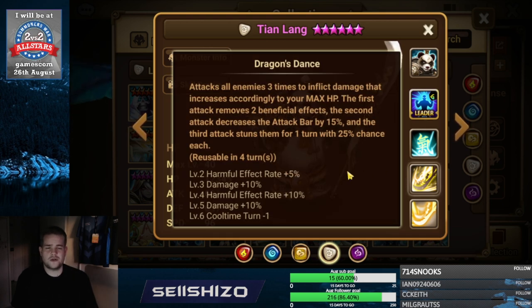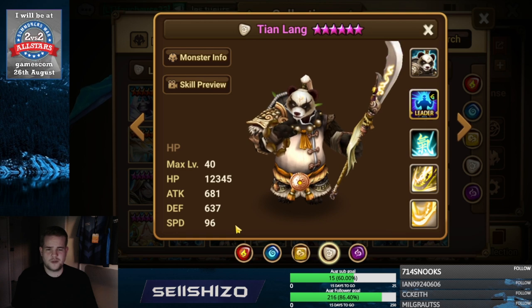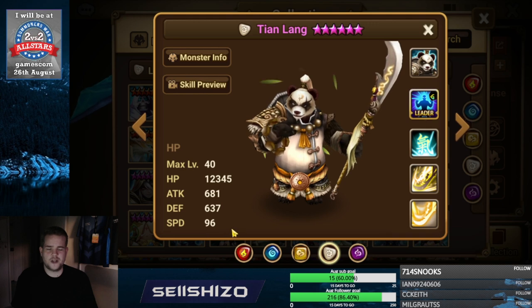For Tian Lang, afterwards go for additional damage artifacts by HP and by speed, and then maybe by defense if a little bit is left over. It's mainly HP and speed where you do the most additional damage from on Tian Lang.